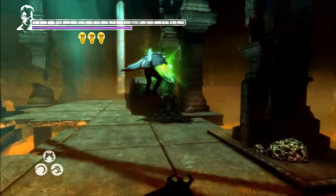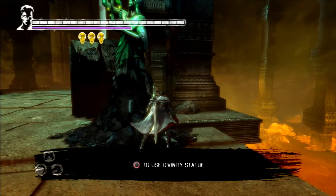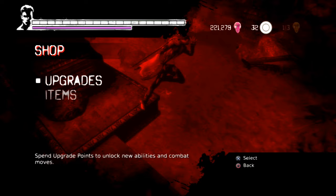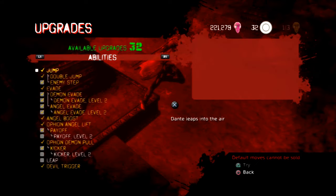This can be done in areas where there's a divinity statue and a chasm right next to it. You have to enter a training room at the same time as Dante falls into the chasm.